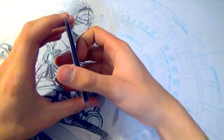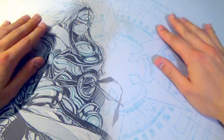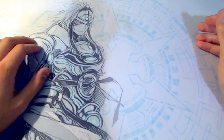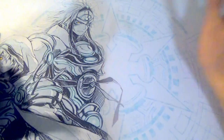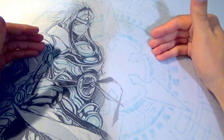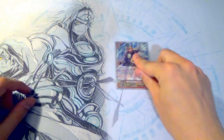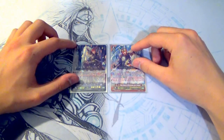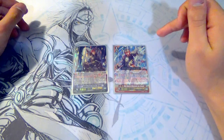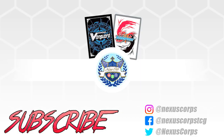So that was my updated GBT10 Grigit deck. I hope you all enjoyed — I'm having a lot of fun with this build and I hope this helped you make some changes. You can really mold it to however you want, especially with your grade twos and grade ones. I highly recommend keeping Horsa at least at three. I'm Richard from Nexus Core and I'll see you all later.